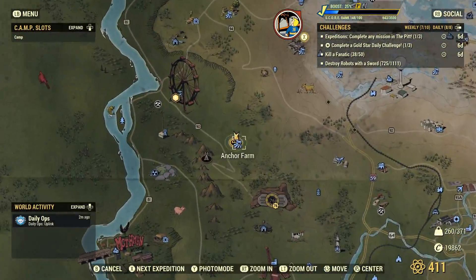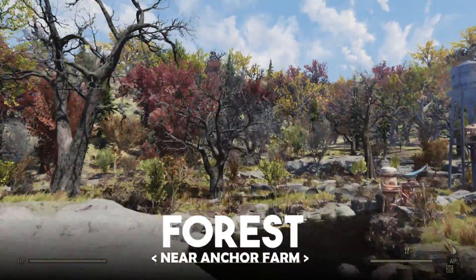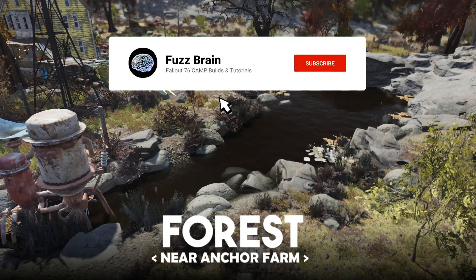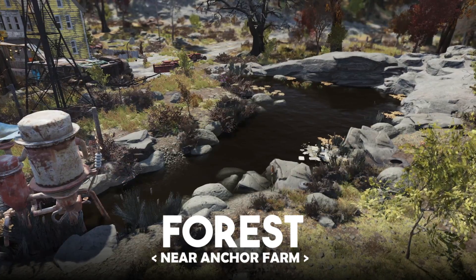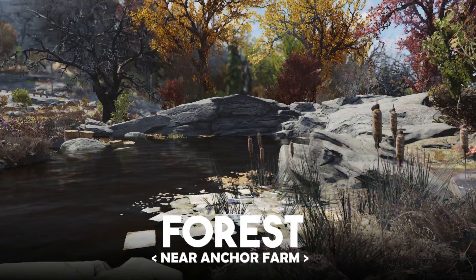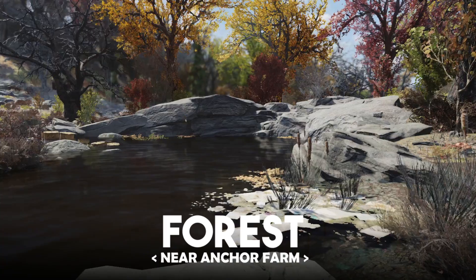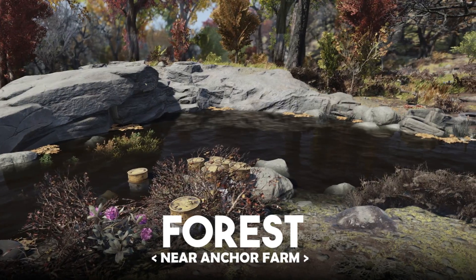Let's start in the Forest. From the Anchor Farm fast travel point, head slightly left past the treehouse until you've reached the water. This location is perfect for new players just starting out since there are almost no enemies in sight, there will be a ton of foot traffic from people heading to Anchor Farm, and you'll have easy access to all the resources, food, and workbenches at the farm as well. Being centrally located in the Forest will help you save a few caps early on and give you a nice springboard to any quests you may come across.